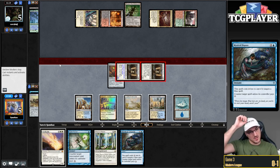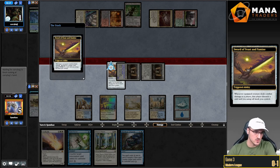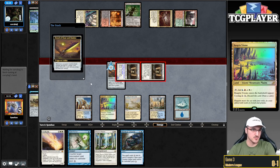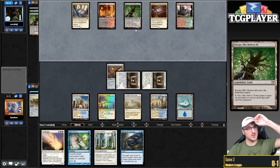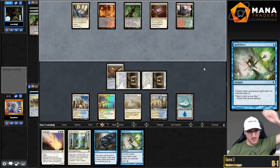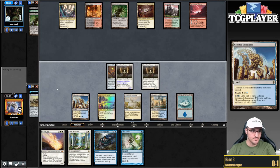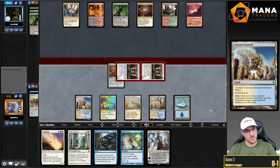Does it matter? Because I can Solitude my own Stoneforge. I don't think that matters though. I could have made a token — it's probably not going to matter. The good thing is that now Boseiju just doesn't do anything, because it can only tap for paying life, and if they don't have to pay life, I just have double counter magic. This is locked up now. Opponent says GGs.